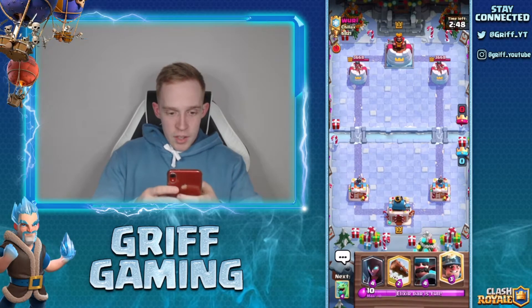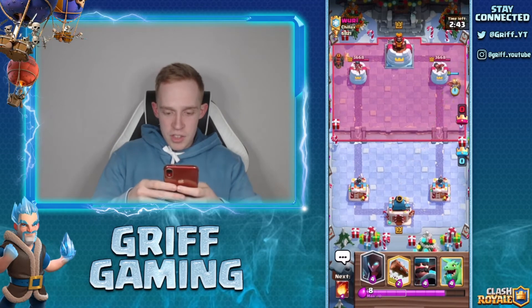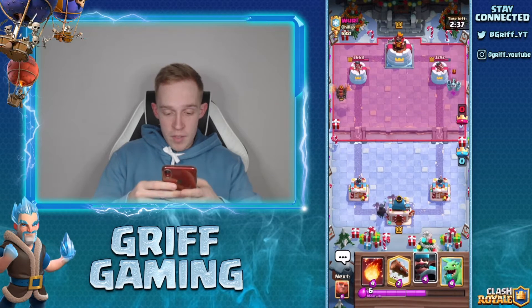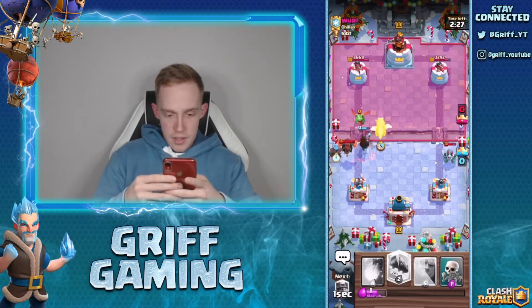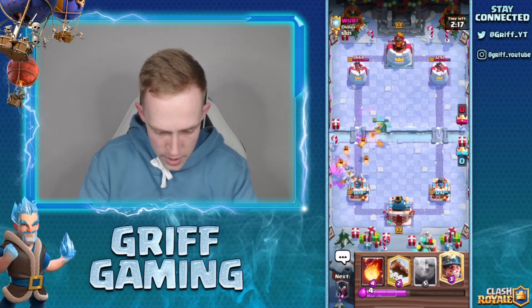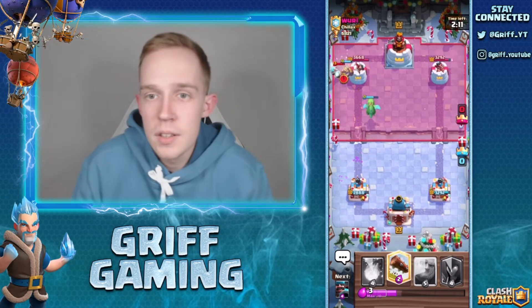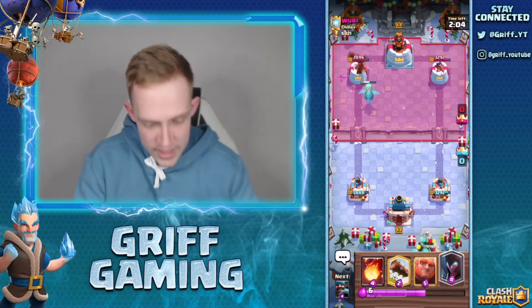So we've got a Lava Hound — okay, quite a bit of air defense to deal with. I'm going to play Miner in the opposite lane just to see if he plays anything. Playing Night Witch to help deal with the air, and then Hunter in a sec. Baby Dragon — nice, like a Minion — get one hit, yes. Miner goes in and I'm getting a fair bit of damage, puts me back in the damage advantage.